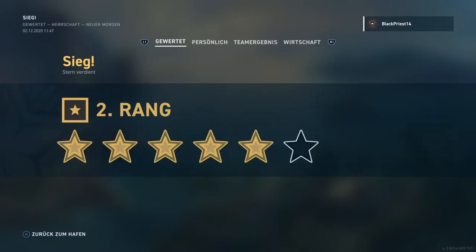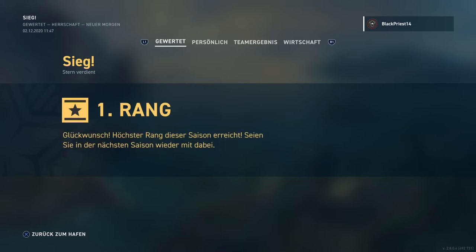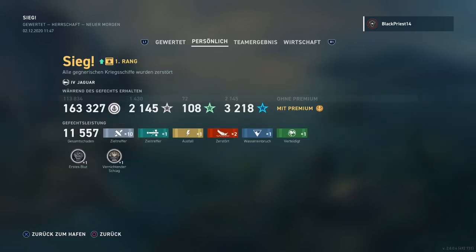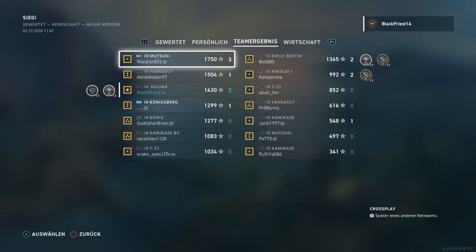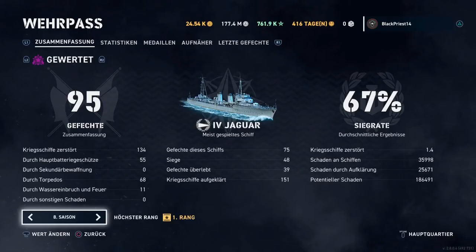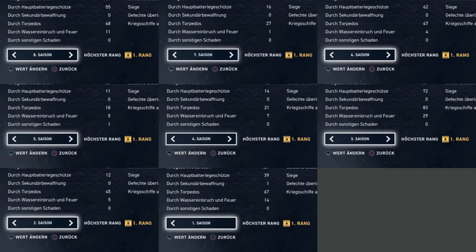I hope I provided some useful tactical feedback on how you can survive ranked. My recommendation is the Jaguar if you are somewhat comfortable in destroyers, because it is the most versatile ship — huge HP, huge guns, hard hitting torpedoes, fastest ship, and best concealment with speed boost. Thank you very much, hit the thumbs up, join my channel, and good luck for your own ranked season. See you out there.